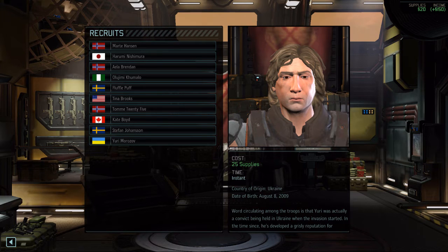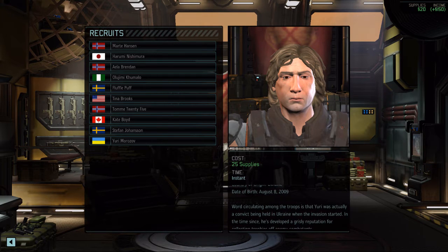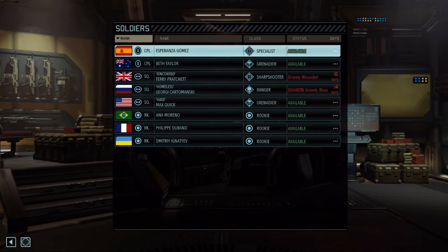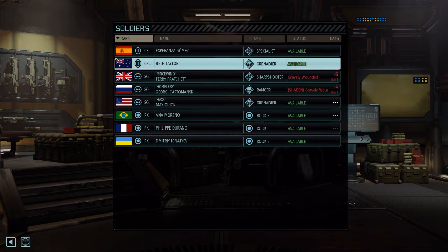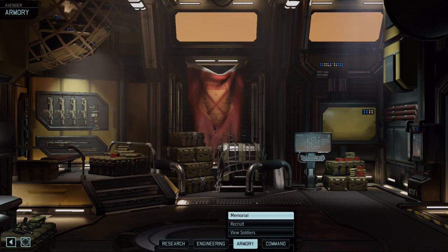If you want a character in this series, again let me know. I can totally rebuild one of the Spanish chicks — we only have one Spanish chick, but she's so much more than that. Right now she's a specialist, so if you want to play a specialist, let me know in the comments and I will warp her into a character — Corporal. The same goes for Beth Taylor as a Grenadier. I hope you're enjoying this series so far and I'll see you all in the next episode. Thank you for watching, please leave a like and/or comment, and remember to subscribe if you haven't done so already. See you next time, bye-bye.